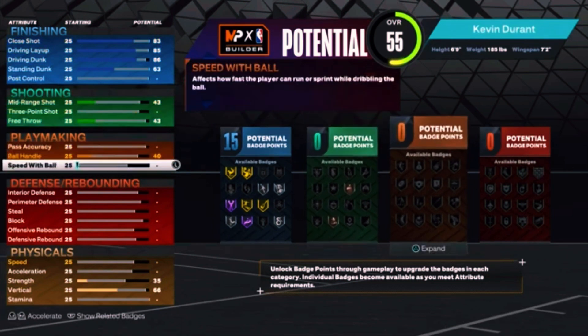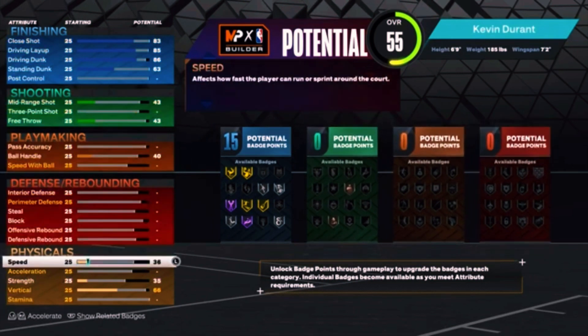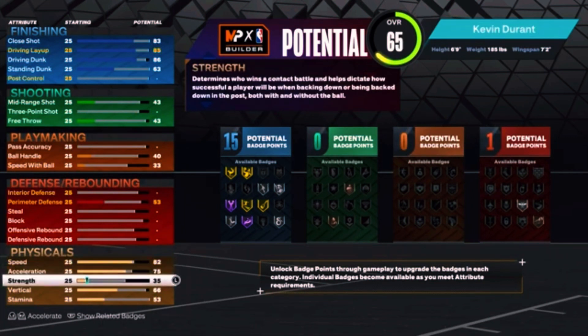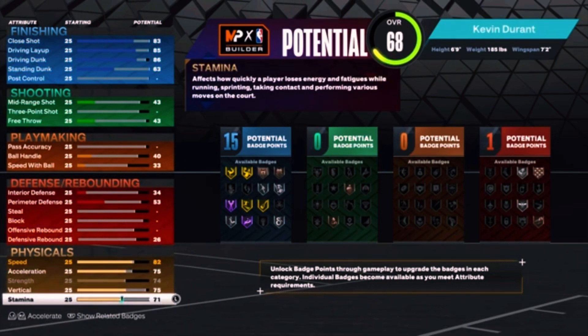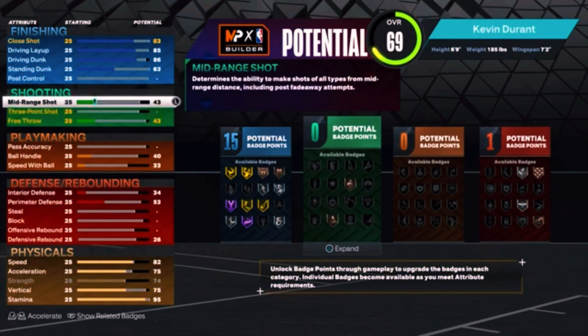We get the driving dunk down to an 86, driving layup 85, close shot to 83. For the physicals, our speed will go up to an 82, our acceleration will go up to a 75, our strength will go 74 so we can get that bully badge, and vertical will go 95.